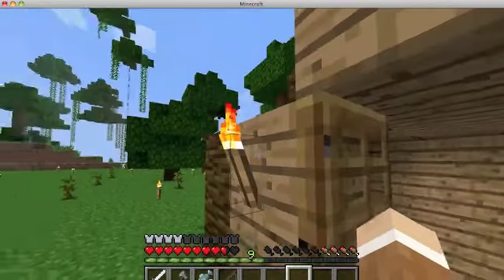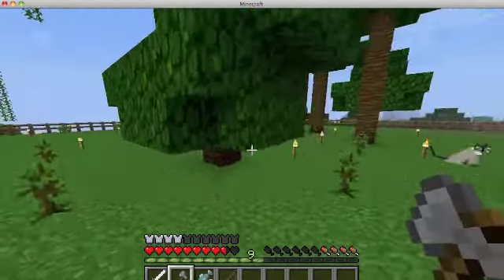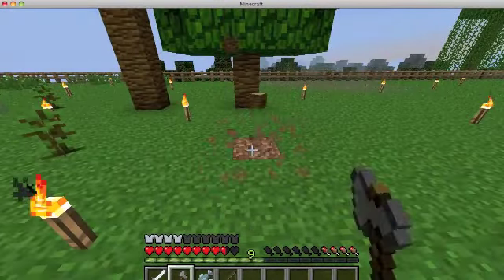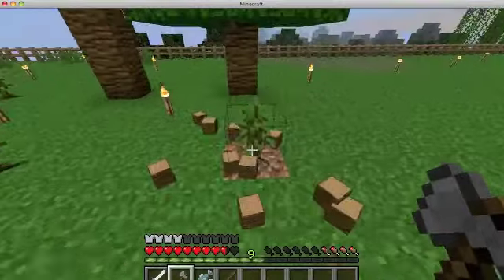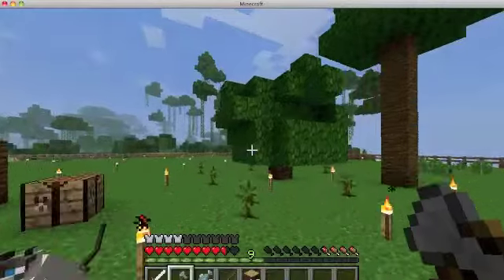We cut down this jungle — it's flat — and we fence it all around so the cats can't escape when you scare them. It was fairly easy to cut down this whole jungle because when we cut down the bottom log of each tree it falls down. It's called the Tree Assist plugin. This is a multiplayer server right now.